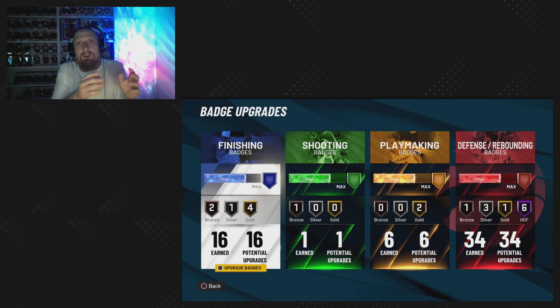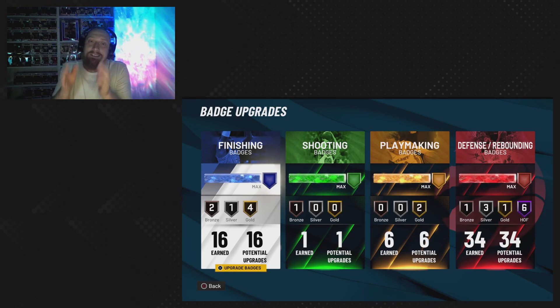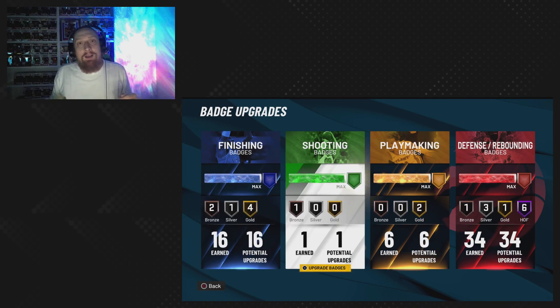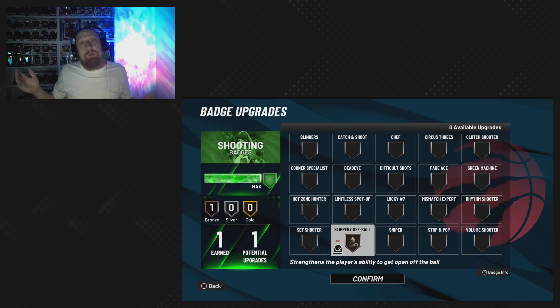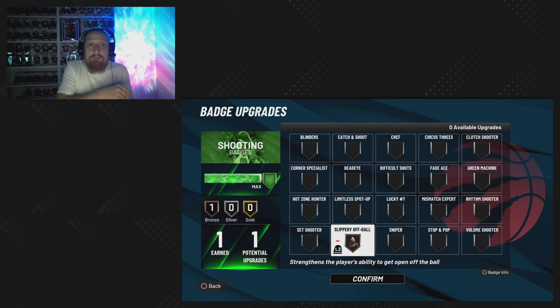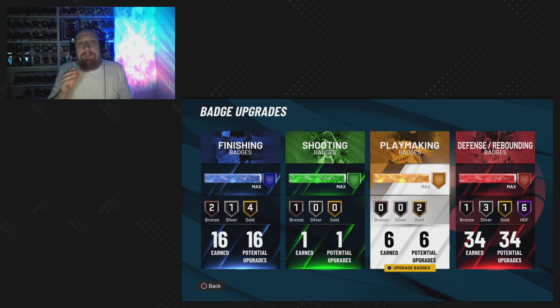With that specific build — my build — 16, 16 and 30, 30 defensive badges, that's 34. We had 39 a couple times and they gave us extra badges. Slippery off-ball for shooting — shooting is not a really big thing on our build, we can't really shoot to save our life, but keep that a secret. Slippery off-ball — we're gonna put that on bronze — will allow us to maneuver around the court, potentially getting open when we shouldn't be.